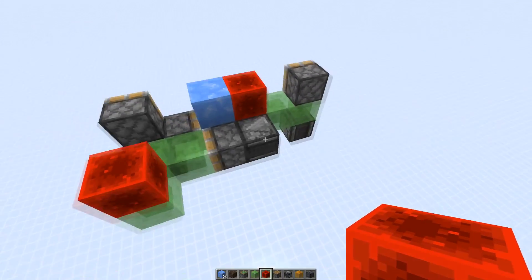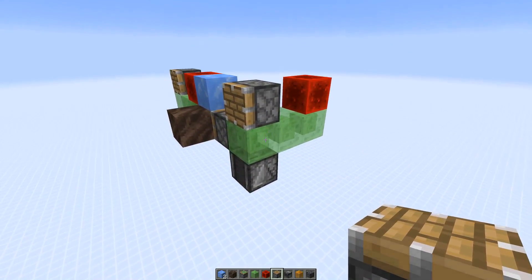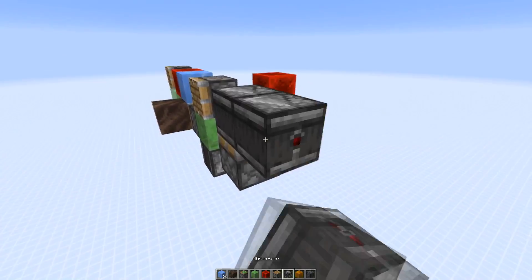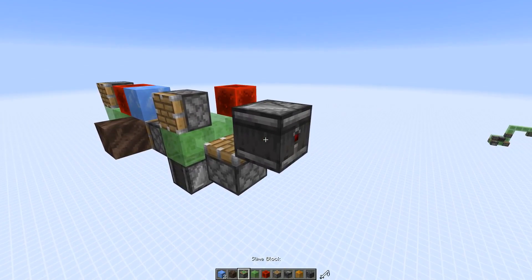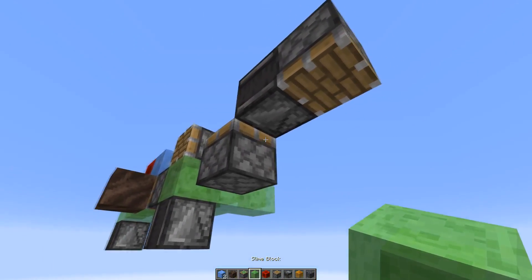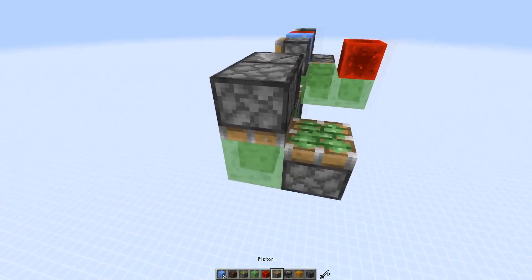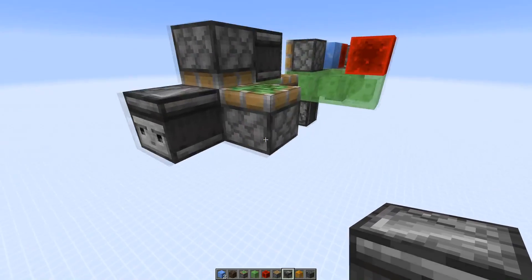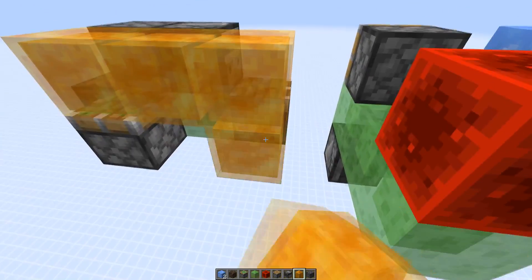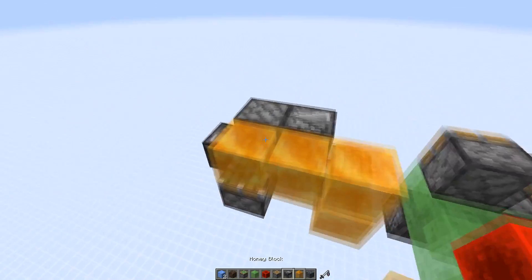Then we can add the end stations. Leave a one-block gap in between: an upwards-facing piston here, an observer pointing this way, another normal piston pointing down, then two slime blocks here. Then an observer to power the sticky piston. Then we need honey blocks — because they would touch some slime blocks here — so four of those like this, then an observer.